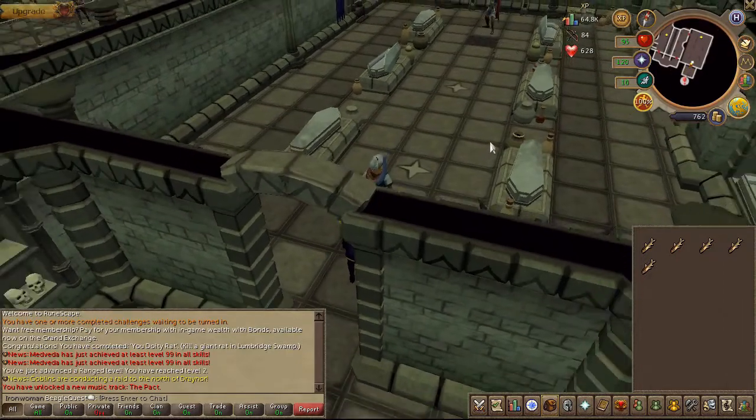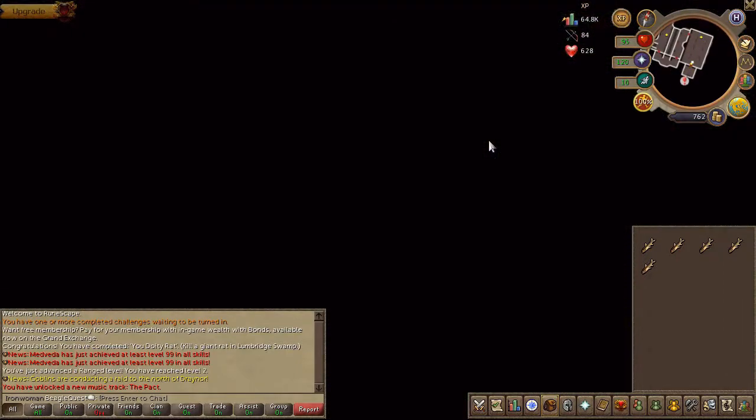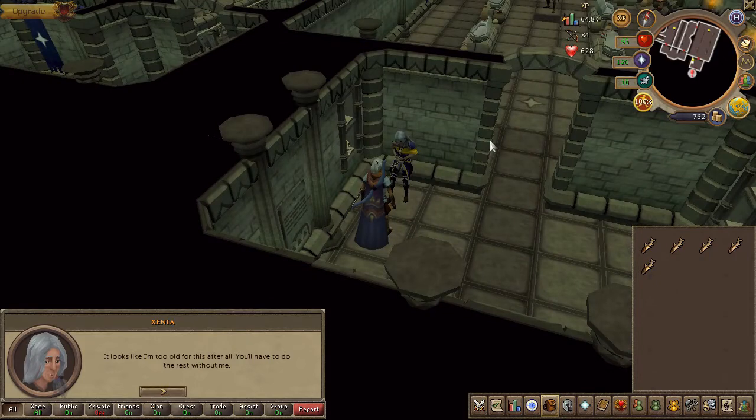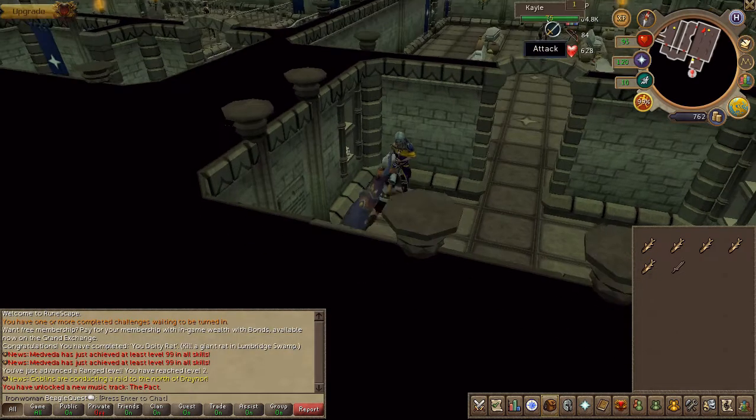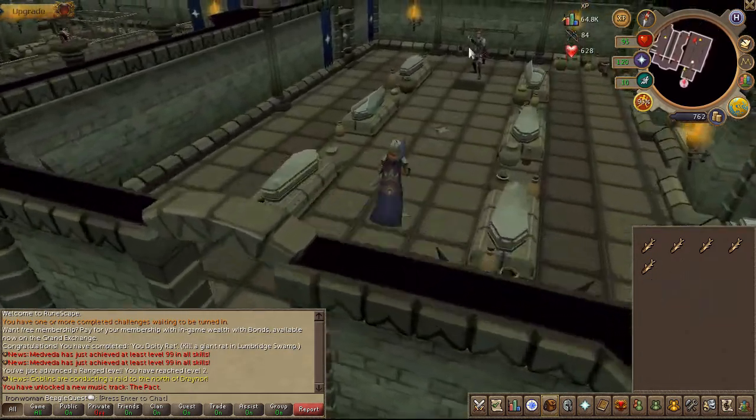You will be stopped and be given a dagger. Go ahead and slay that ranger with the dagger, or another weapon if you've brought one.